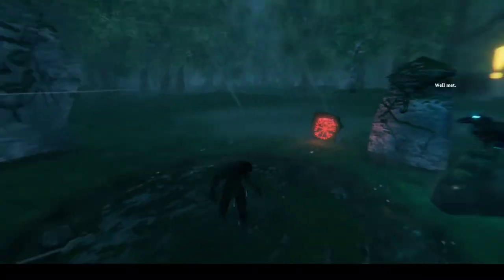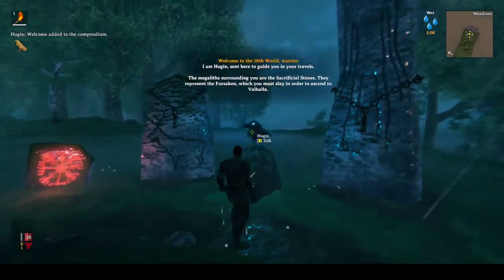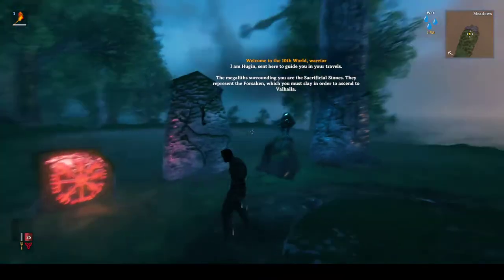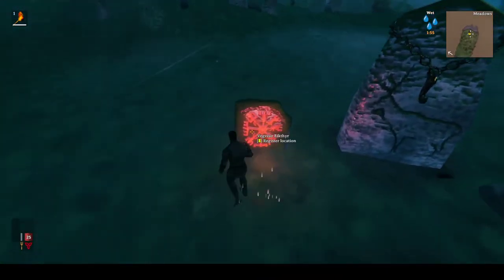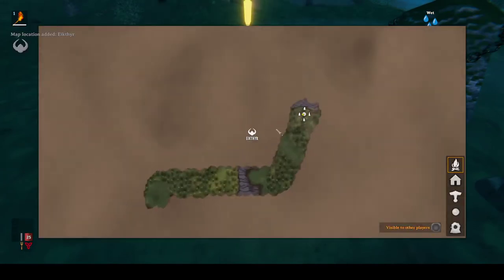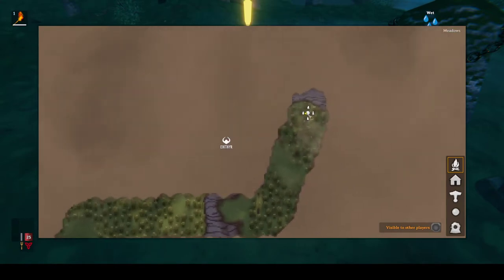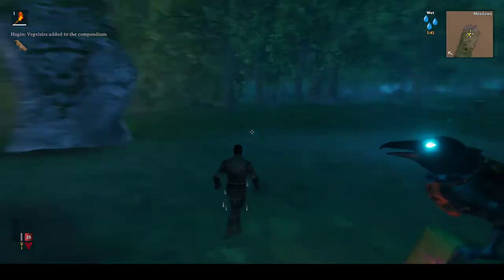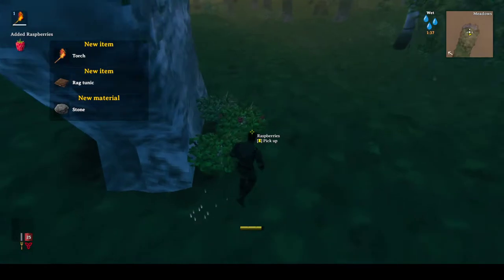The very first thing in Valheim is to talk to the bird. I am not going to read everything the bird says but he's your little guide and gives you instructions on what to do next. Do not forget to activate this stone here - this will tell you where the first boss is. So the first boss is right here and we're over here next to the stones. I'm always going to talk to the bird when available but I don't really need to read what he says because I already know what he says.